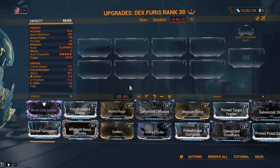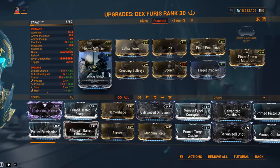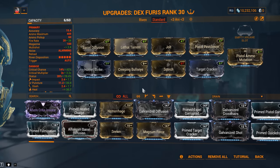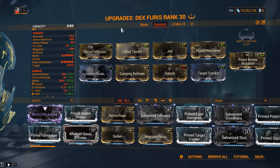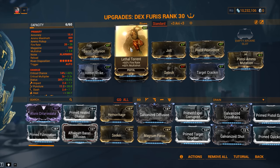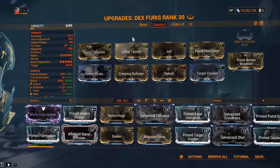Now let's look at the standard build. For damage, Hornet Strike — if you don't have it maxed out, two ranks from the top will be fine. Your priority is going to be multi-shot with Barrel Diffusion as well as Lethal Torrent. Don't have Lethal Torrent? This one is a Nightmare mod — you get it by doing Nightmare missions if you don't want to trade for it. And Nightmare missions are Nightmare in name only; the modifiers are quite overcomable. Get yourself Lethal Torrent because it's a fantastic mod you're going to be using on a whole lot of secondary weapon builds.